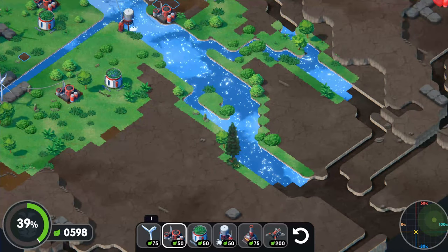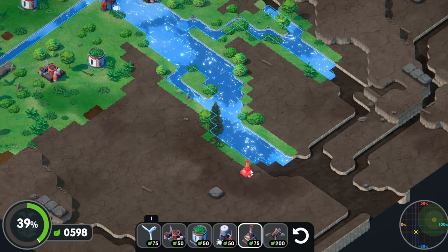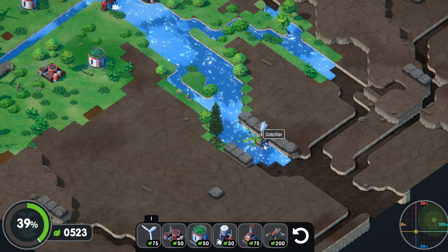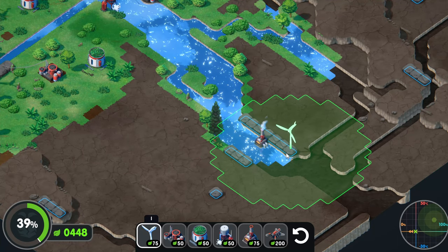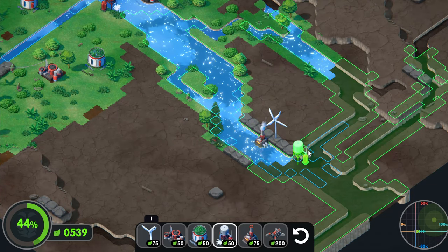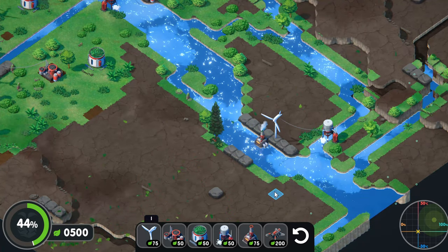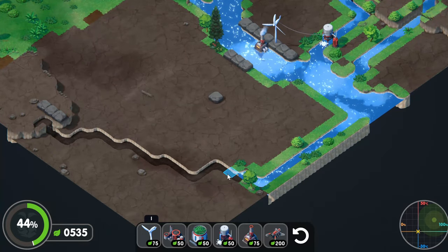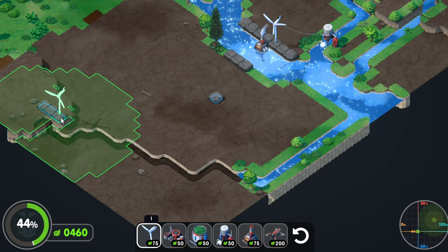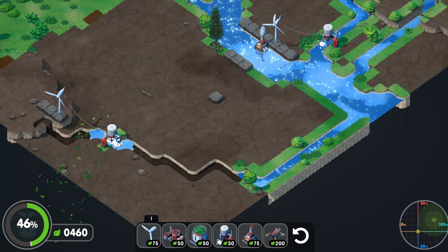That's not very good. We need another wind turbine over here, right here. Because this way we should be able to fill some more of the water. That'll give us a little more land coverage. 44% — I guess our goal is probably to get... wow, that was pretty good. Let's do here and get some more water reclamation going on. That'll fill the rest of that.